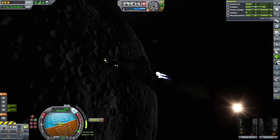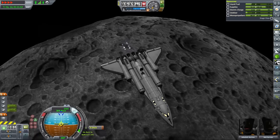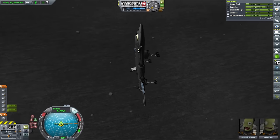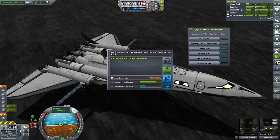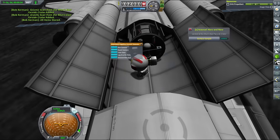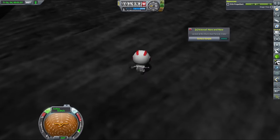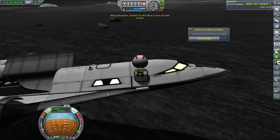Our SSTO needed to perform an insertion burn as well, and after picking a suitable landing spot with the help of Kerbinside's concept maps, we landed in the moon's east far side crater. Landing was easy, as this SSTO was designed as a training ship and is a bit over-engineered — to the point where you can actually take it to Duna and back without changing anything. Once we landed, our chief scientist Bob started collecting science data and planted a flag mainly for future reference. With all readings taken, Jeb took the ship back into orbit, where we would wait for our rescue probe to arrive, hopefully with our stranded kerbal on board.